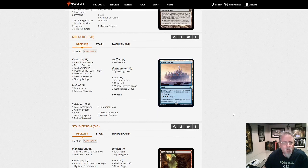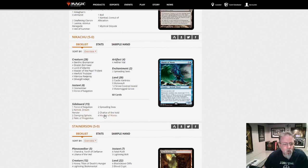Nikachu — which version of Merfolk is this? Mono-Blue again. This probably got posted in addition to the other one because he's doing Snow-Covered Islands. I don't see any snow payoff, so I guess for aesthetics purposes.